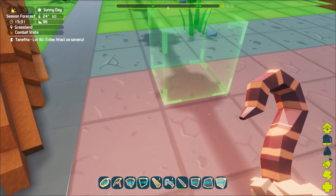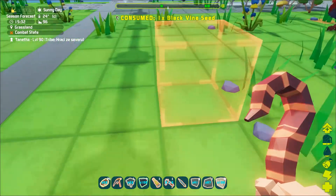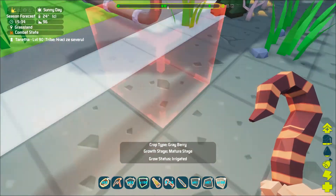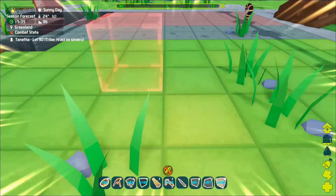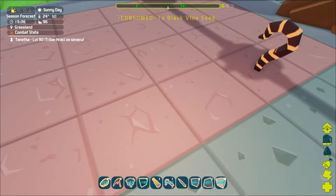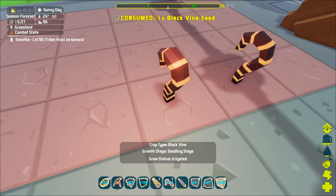Once these conditions are met, you simply select the seed in your inventory, use it, and you will be able to plant it into the ground. When you approach the plant you will be able to see its name, whether it's irrigated, and also what phase of growth it's in.